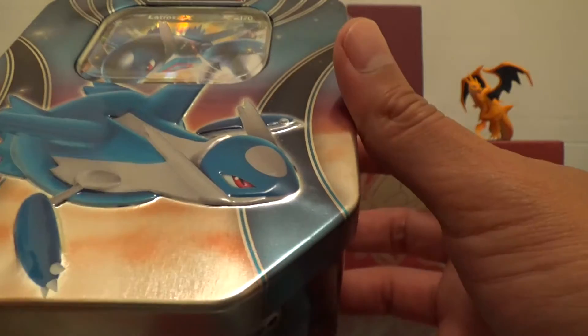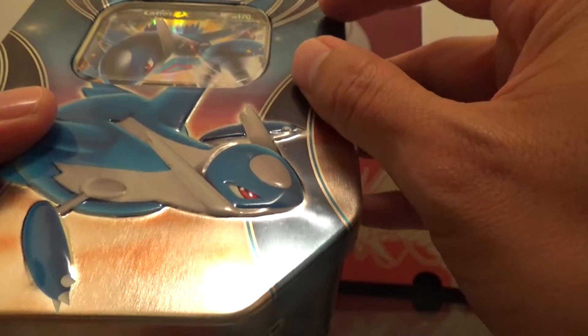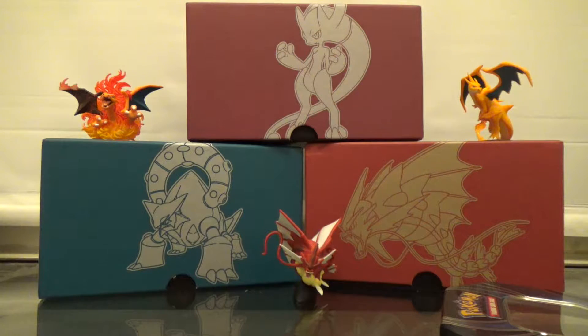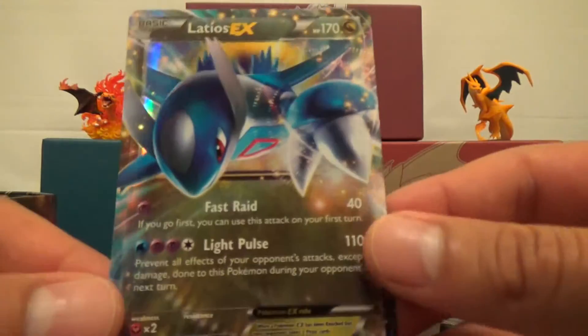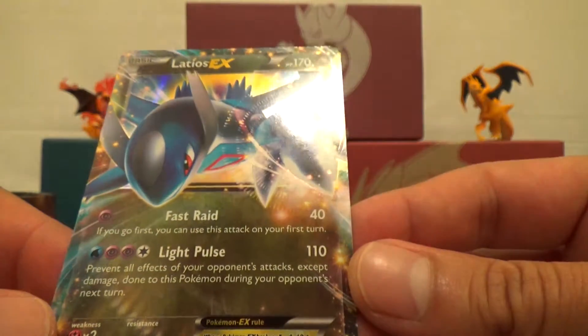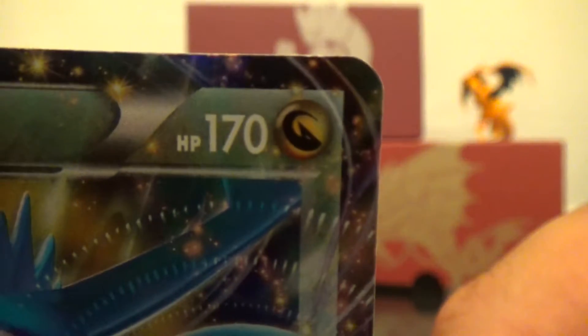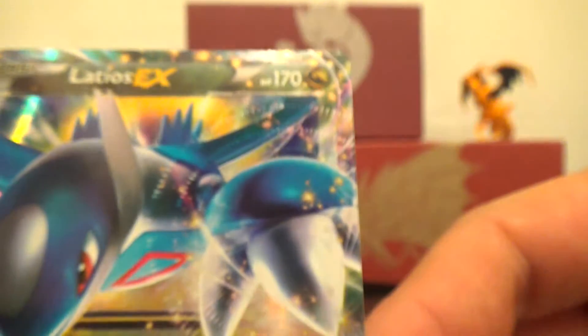It's a nice little tin for $15 — it's got a dent here. Here's the nice little Latios EX promo card. I really like these dragon energies, that looks really cool.